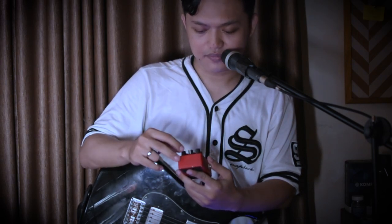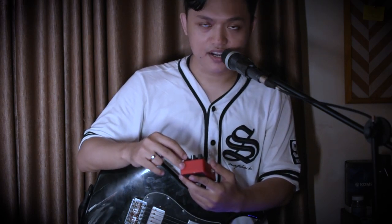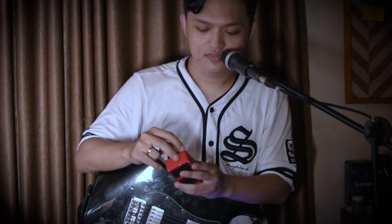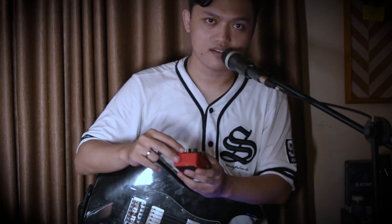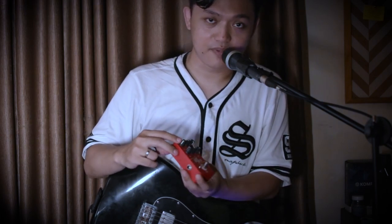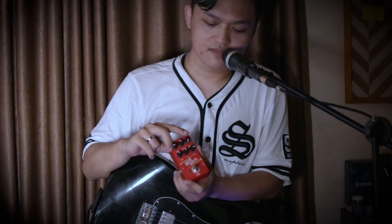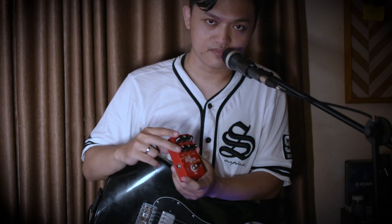Saya sudah contohkan menggunakan Red Devil dengan gain yang minimum. Karena ini pedal yang high gain, jadi minimum saja udah gainnya sudah besar. Untuk naikkan gainnya lagi, saya menggunakan pocket booster. Tadi saya menggunakan Red Devil dengan settingan level pada jam 9, presence pada jam 11, lalu gainnya 0, bassnya pada jam 3, middlenya jam 12, dan treblenya jam 11.